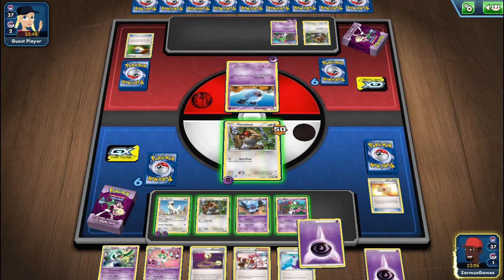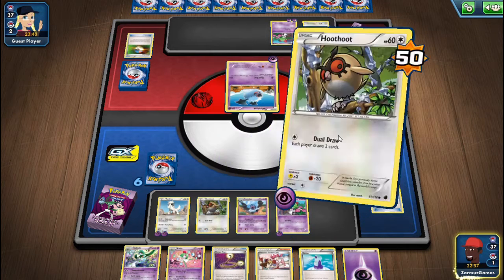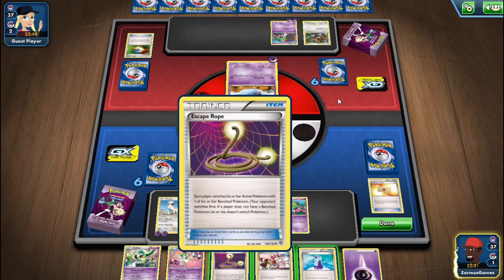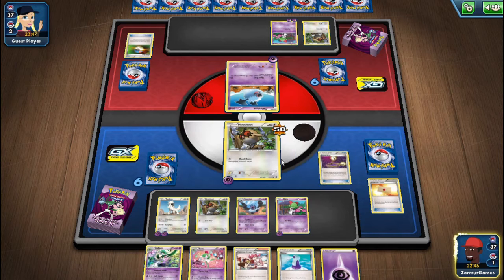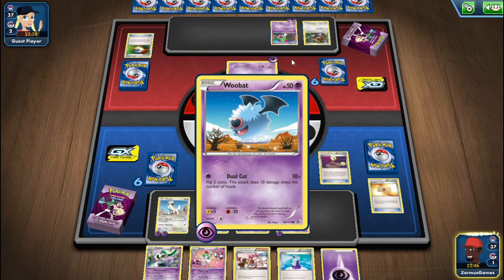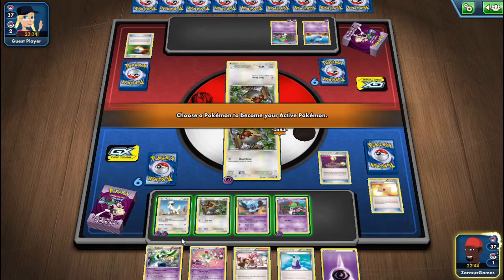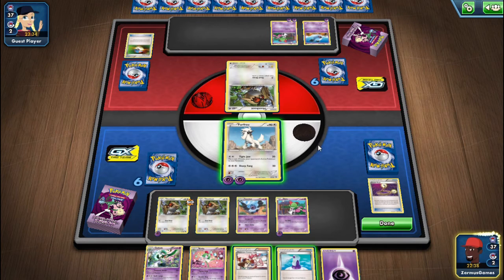She still doesn't have the evolution of Ralts, which is good because I have all three. I'm going to put an energy on Ralts and make us draw. Should I use this Escape Rope? Yeah, I think I should. She's deciding what to change - first Woolbat. I'm going to put Furfrou active. I don't know why my voice got deeper there.